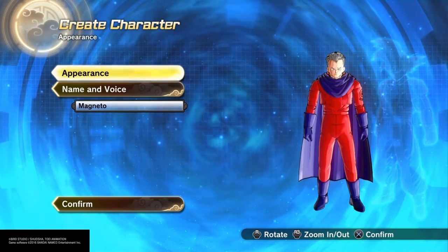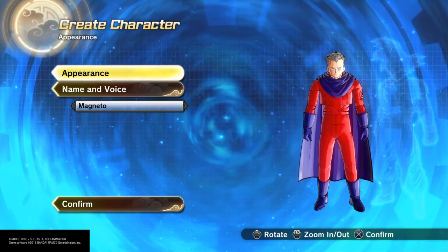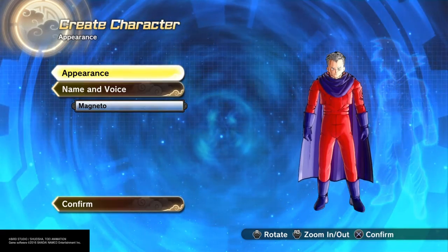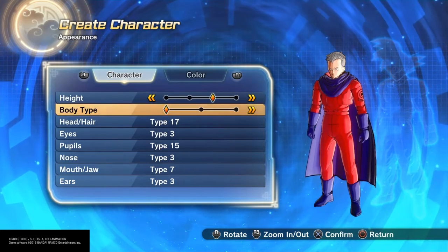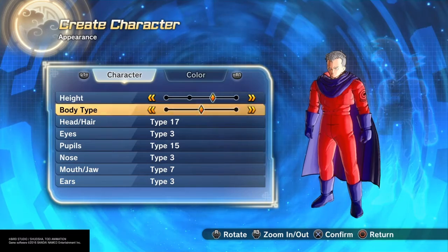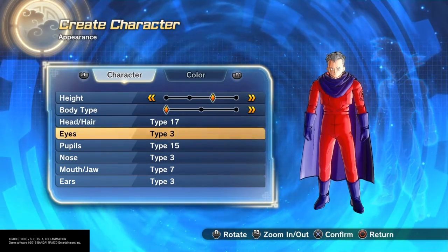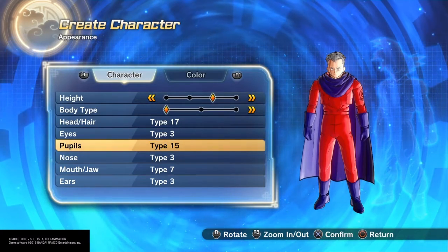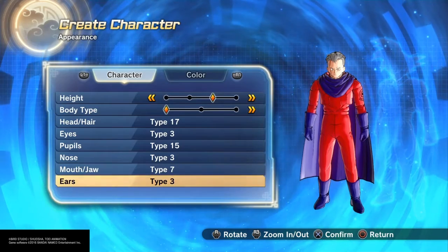This is the Drunk Sand back again with another character creation. I got a request to do Magneto from X-Men, so here we go. I went with the third height and the first body type. I gave him head hair type 17, eyes type 3, pupils type 15, nose type 3, mouth jaw 7, and ears type 3.